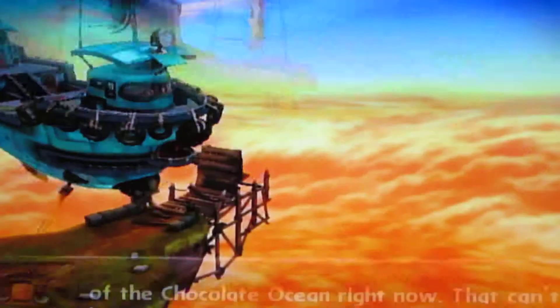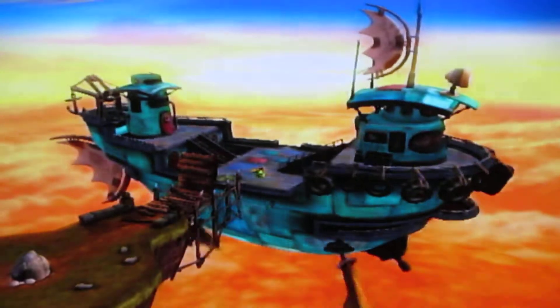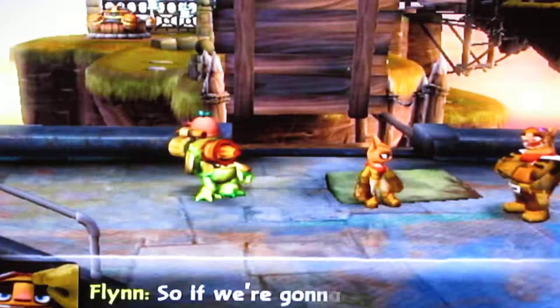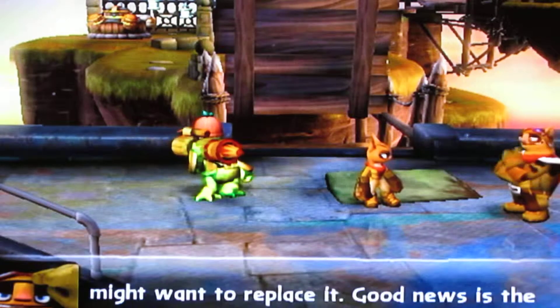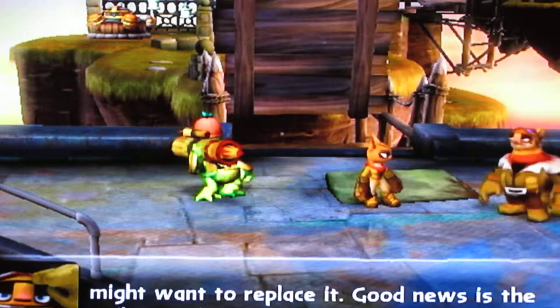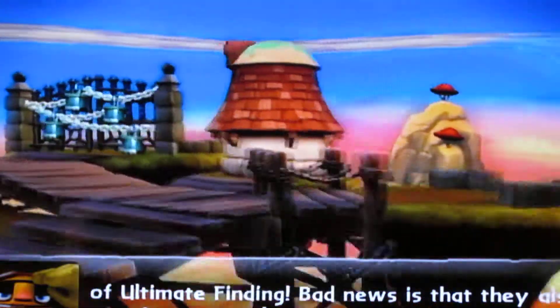Now we're going to be getting our third item for the ship — the compass. And you know what — chocolate ocean? Funny you should mention that, because by the time you're at the Lost City of Arkus there will be a chocolate waterfall. So I wonder if they're right about a chocolate ocean being under Skylands.